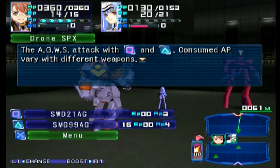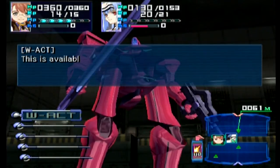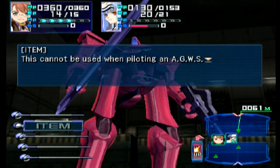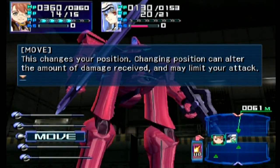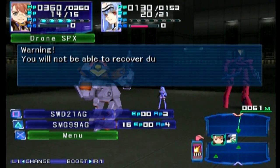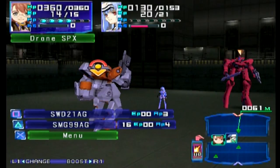Consumed AP varies with each weapon — you can see ether points, ammo, and how many ability points each weapon uses. The sub menu will change slightly in E.G.G.S. — now we have W-Act: when you have the same weapon on both arms you can use both of them. Items are grayed out because you can't use them in E.G.G.S., which is another reason I'm not a fan. You can move back and forward, get out of the E.G.G.S., and guard. If the E.G.G.S. HP reaches zero, you don't get to use that character anymore.